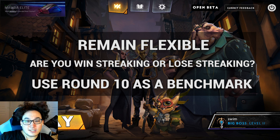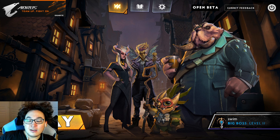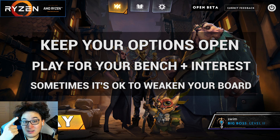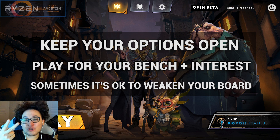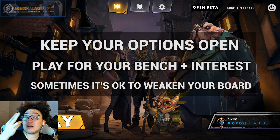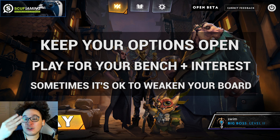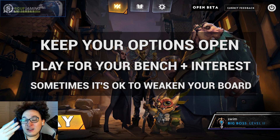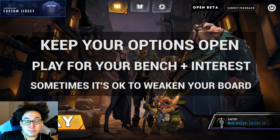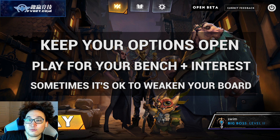That's fine — but don't try to do this every game. If you've got a weak board and end up losing the first two rounds, you're thinking: I'm not going to level on 5. I'm going to play for bench to keep my options open, and I'm going to play for interest. I might even intentionally make my board a little bit weaker once I've lost the first two rounds, so that I can ensure I get a lose streak to play for even more gold. A lot of new players don't really think about it in this way.